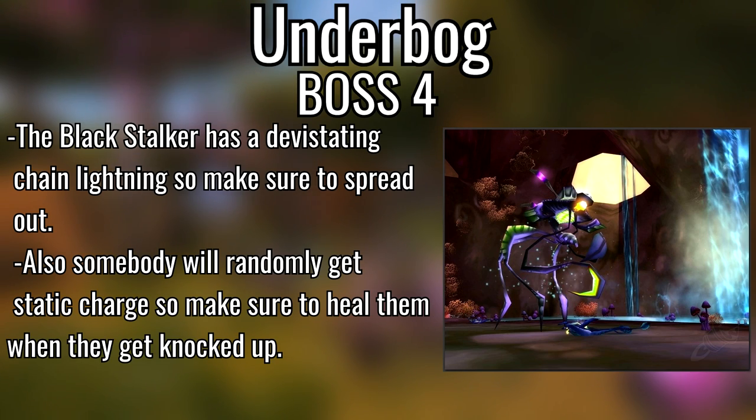Final boss of Underbog, The Black Stalker — spread out for Chain Lightning. He also knocks somebody up in the air and the knockup damage plus the landing damage together hit very hard. Make sure whoever gets knocked up has a shield or is healed — Nature's Swiftness them if they're very low. Spread out for the Chain Lightning — easy tank and spank.